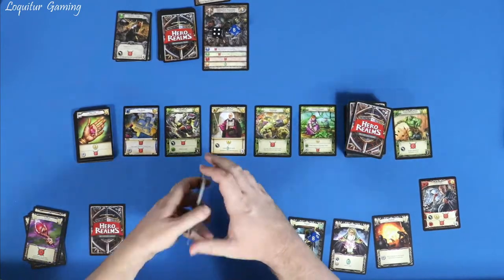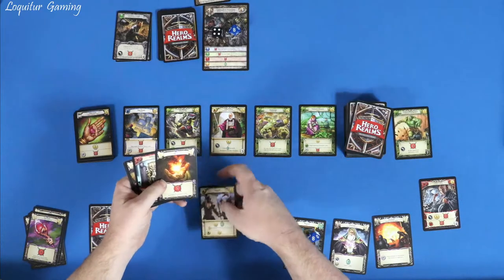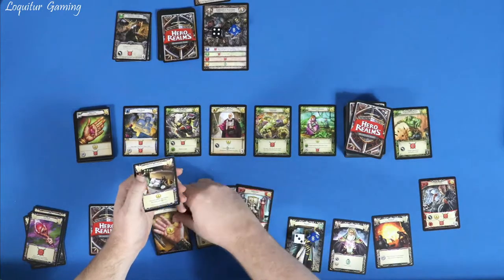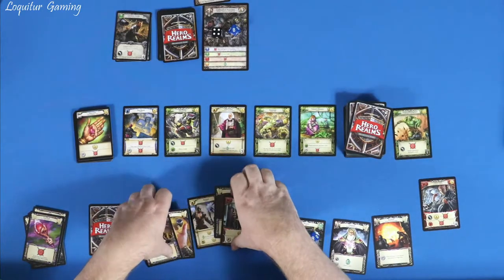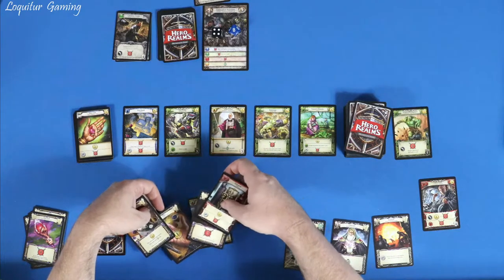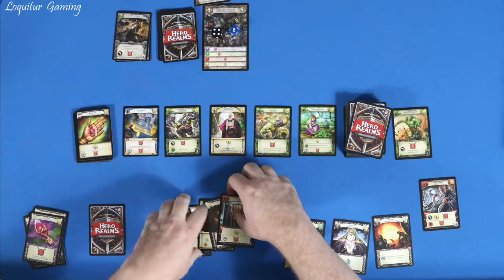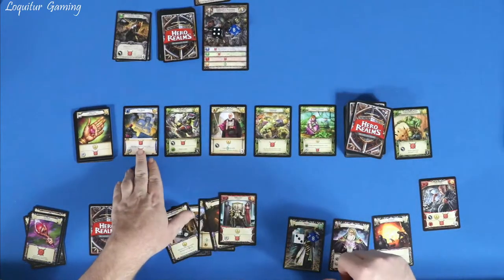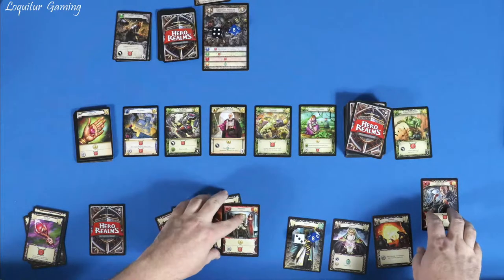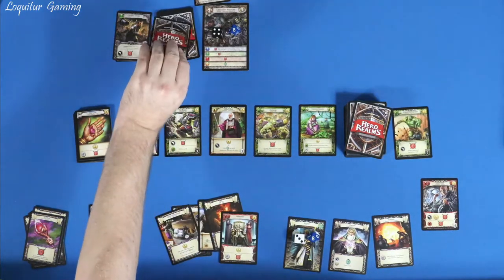One card left in the deck. So we've got Recruit, Ignite, Influence, Gold, and Spell Components — some decisions to make next go around. I'm counting up seven gold. If everybody stays alive, I can afford Fire Bomb by getting the gold from this Champion. Let's hope this next card doesn't kill somebody off.